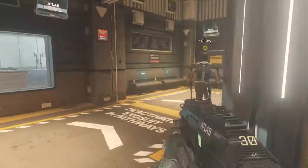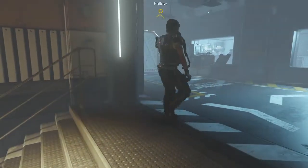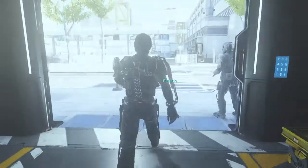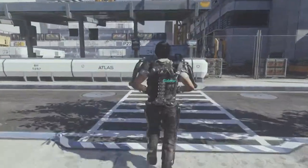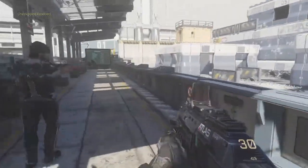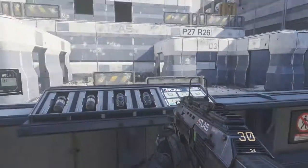Over to the grenade range. You need some hands-on with the variable grenades. Boss, we got the sim ready to roll again. Copy, Mitchell and I will be there in a minute. All right, grab some grenades and run the training course. Variable grenades let you switch your grenade type on the fly depending on the threat.